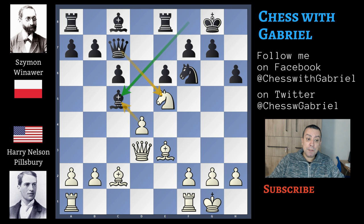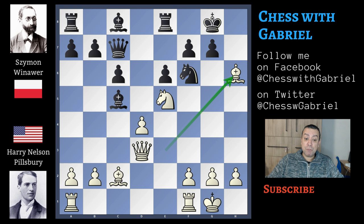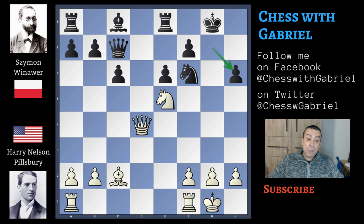That is a good move because, of course, if the pawn captures the bishop, then the queen will capture the knight. But here comes bishop captures on h6 and this move is crashing. Can black capture the bishop? No — because after g captures on h6, not played by Winawer, there is queen to g3 with check, and the queen is also indirectly attacking the unprotected queen. This king cannot move to h7, f8, or h8 — knight to g6 comes with check and the queen is lost. So after bishop captures on h6, there is bishop captures on d4, queen captures on d4, and only now g captures on h6.